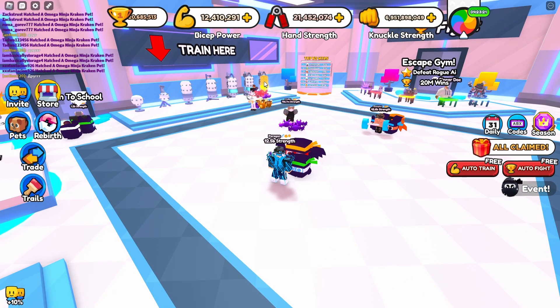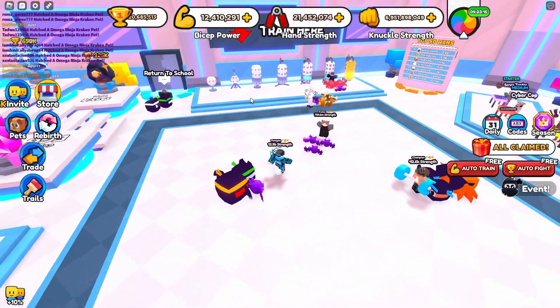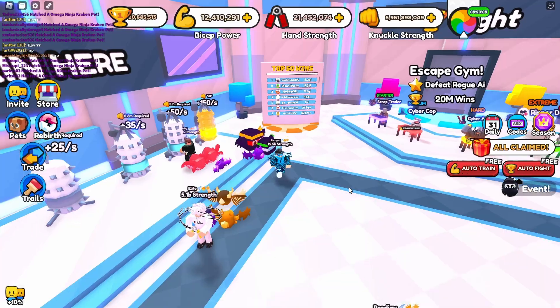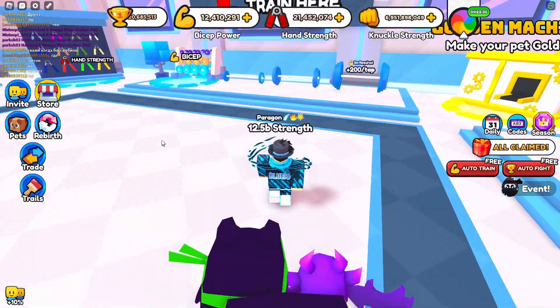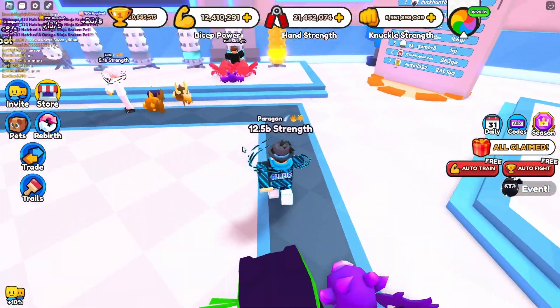My fourth tip is to use an auto clicker if you're on PC, because the auto clicker can help you in a lot of things. For example, when you want to train, the auto clicker will be much faster than the auto training. If you're playing on PC you should always use the auto clicker because it will help you improve in this game a lot faster.